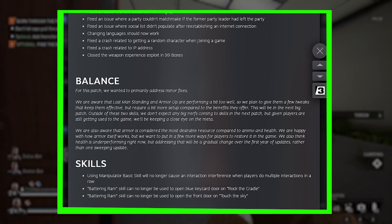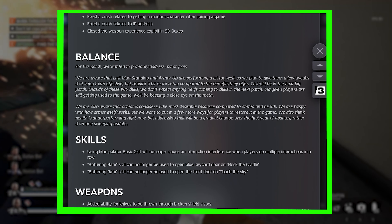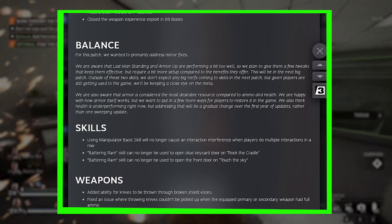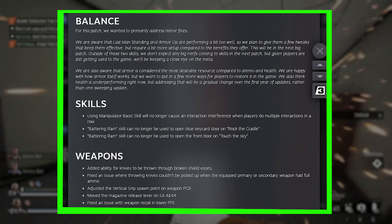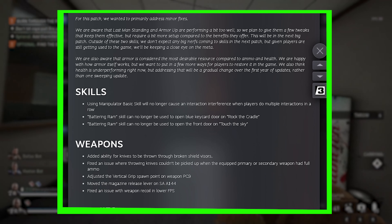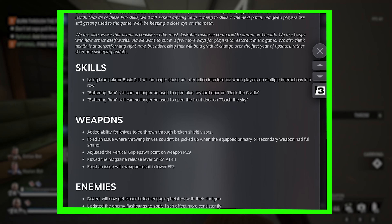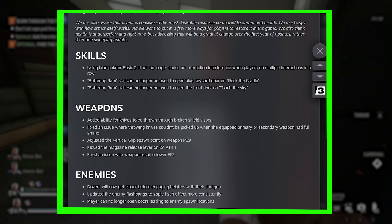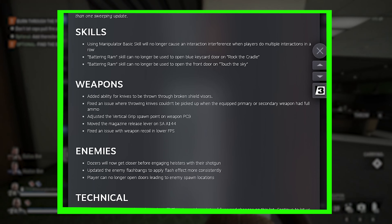Weapon balances. You can now throw knives through broken shield visors. Fixed a bug where knives can't be picked up when you have full ammo on primary and secondary weapons. Adjusted the vertical grip spawn point on weapon PC9. Moved the magazine release lever on SAA-144. Fixed an issue with weapon recoil in lower FPS.